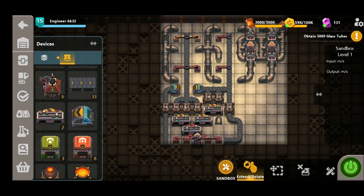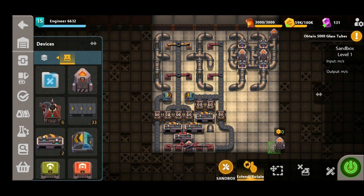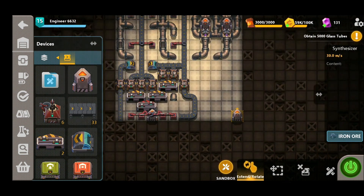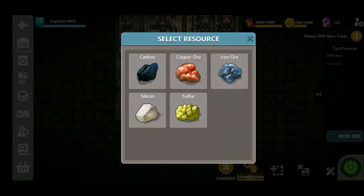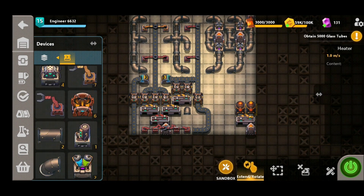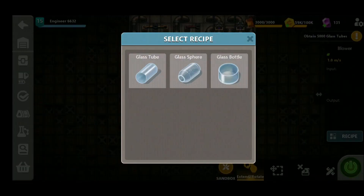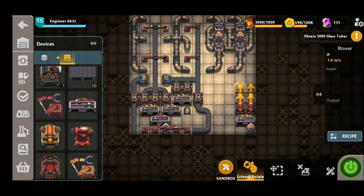We're now moving on to the glass bottle production. We're going to need some glass bottles to export into our transit van, and this is just going to be the usual glass bottle production. We're going to split these off, heat them up, turn them into glass tubes, then into glass spheres, before finally heating up again and creating our glass bottles.